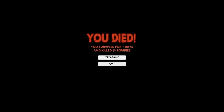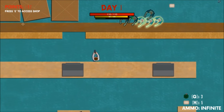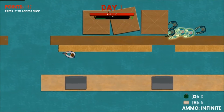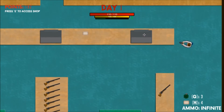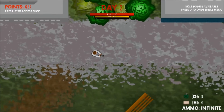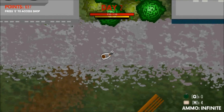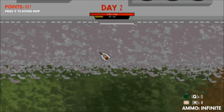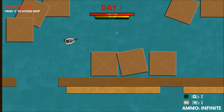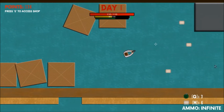Each time that you gain enough experience to level up you will be awarded with a skill point that can be used to increase a skill. The health skill will increase your max health by 10 points, allowing you to take damage for longer without dying. The stamina skill will increase your stamina by 20 points, allowing you to run for longer — this is useful when trying to avoid the zombies. Both of these skills can be upgraded as many times as you wish, as long as you have the skill points available to spend.